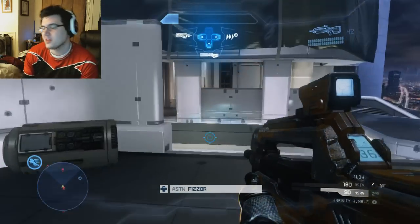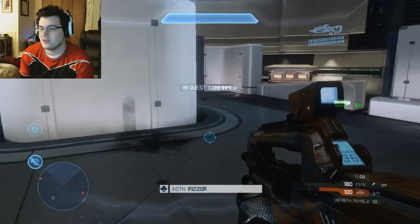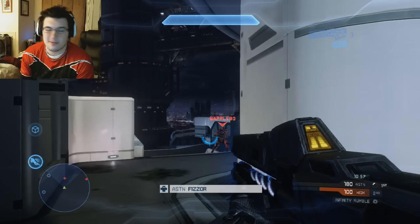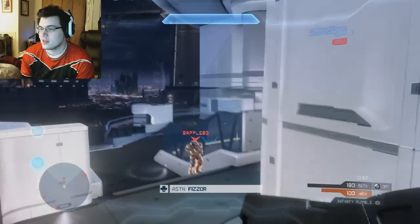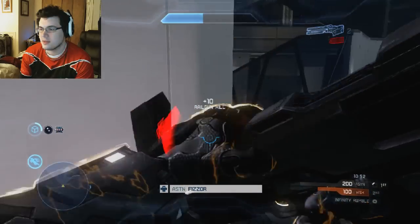I notice that I have a rail gun in my ordnance — this is going to be sweet. I call it in. I felt safe enough, so I call in my ordnance. That's a good time to call it — you're in a power position, you're safe. I'm able to get a kill and really put the rail gun quickly to use, especially utilizing the angles from top mid.